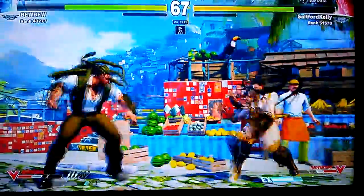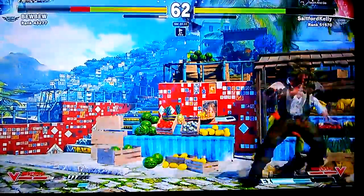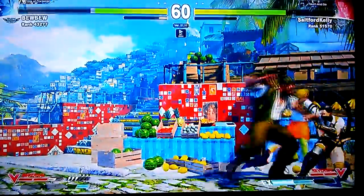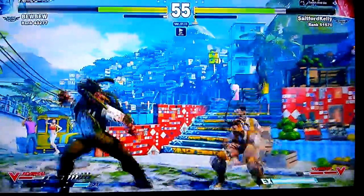Now he shows you that he's willing to use Ibuki to EX TP you. Safe jump? Yeah. Pressure. At least forcing him to use the V-bar there.